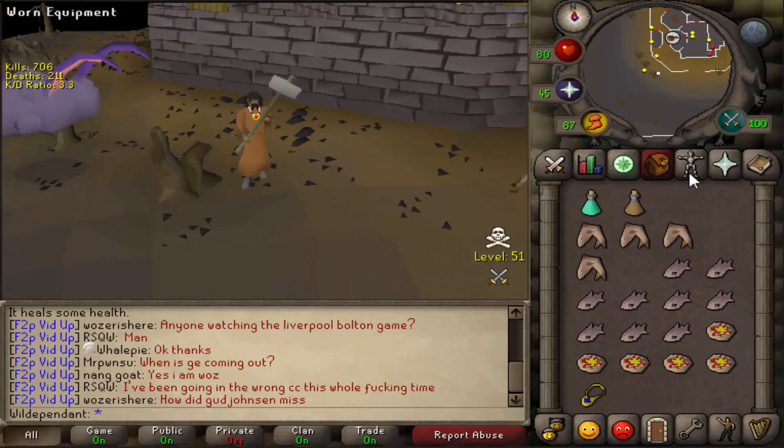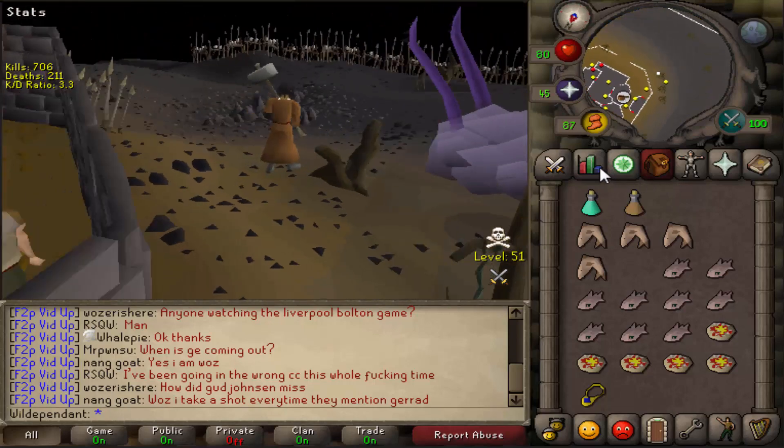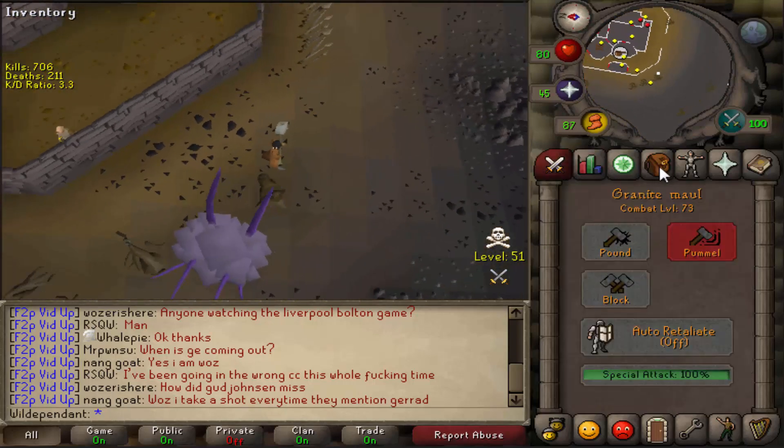Hey guys and welcome to my second wilderness tip video. We're going to start off with teaching you how to safe spot the Kalphite Queen by using the flinching method.